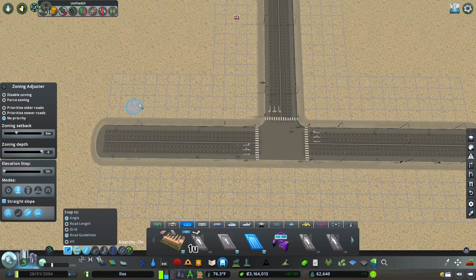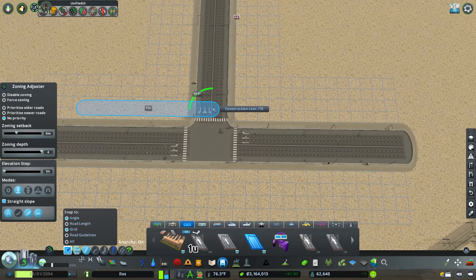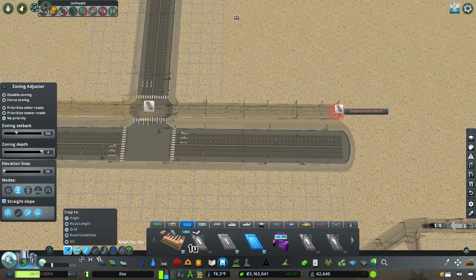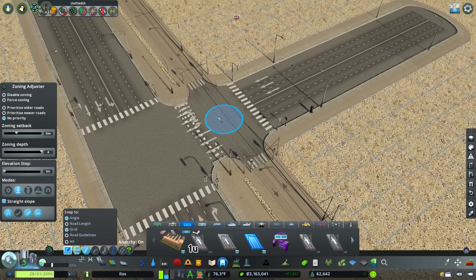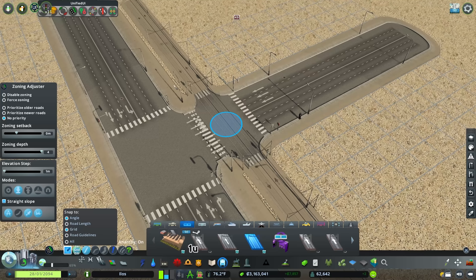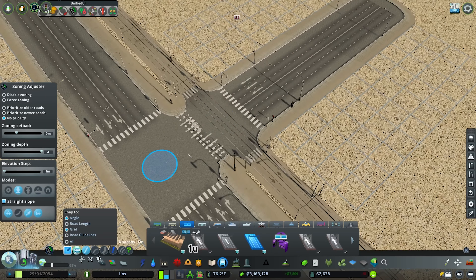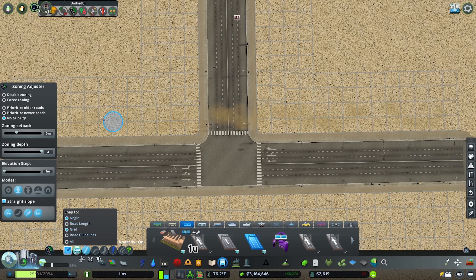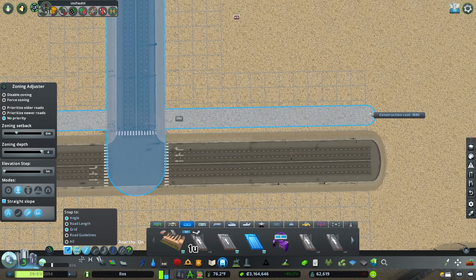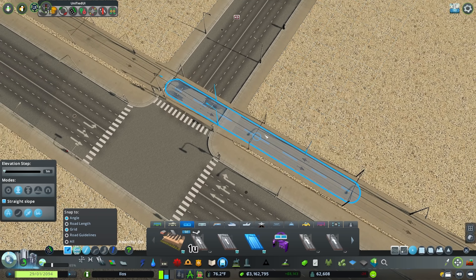The alternative here with anarchy is to actually have the node next to the road junction node — which, for those experiencing Cities Skylines, the AI does not handle reading nodes this close together. This is always a bad thing to do. The other alternative with anarchy is to just draw it straight across.